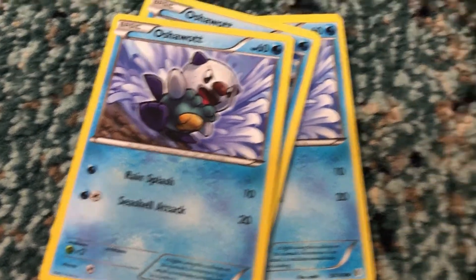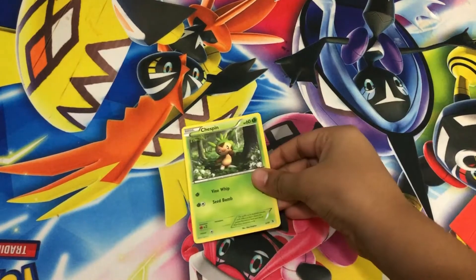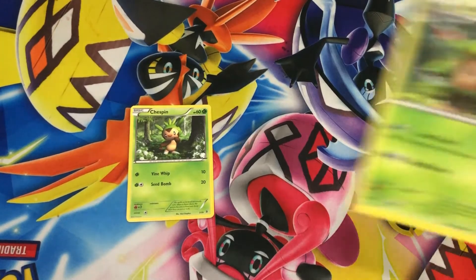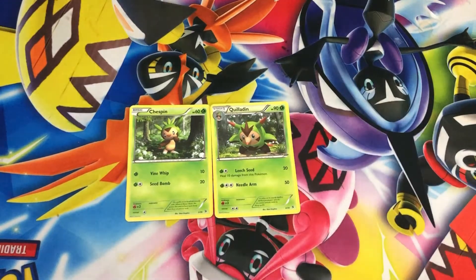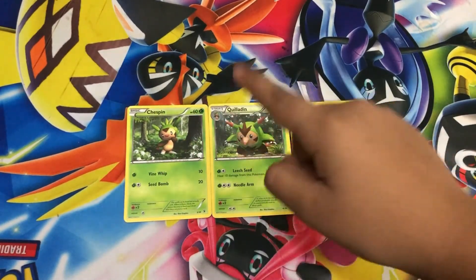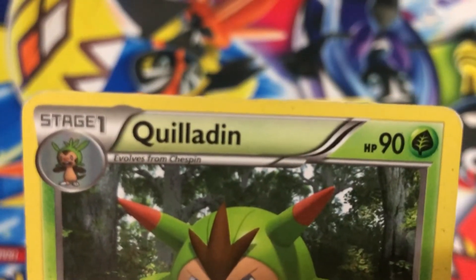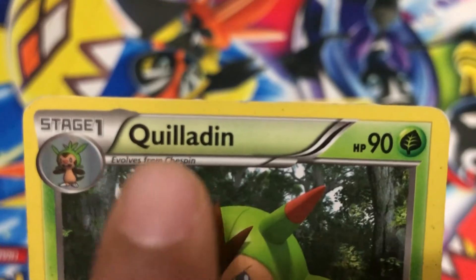Today I will share how I build my deck. Pokemon cards evolve — for instance, Chespin is a basic card, then Quilladin is a stage one card, and then Chesnaught is a stage two card. Without Chespin you can't evolve into Quilladin, and without Quilladin you can't evolve into Chesnaught. There's even an easy way to find out how it evolves — right there on the card it says 'evolves from Chespin.'